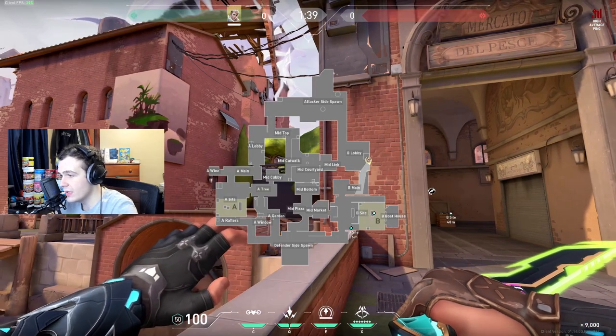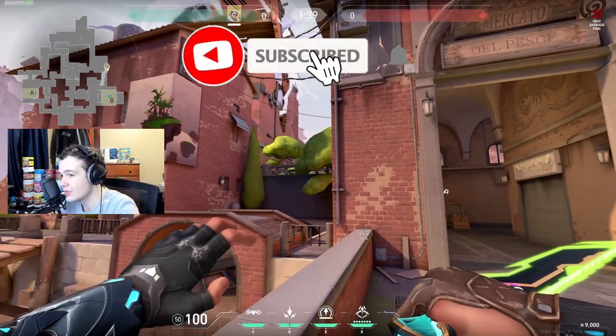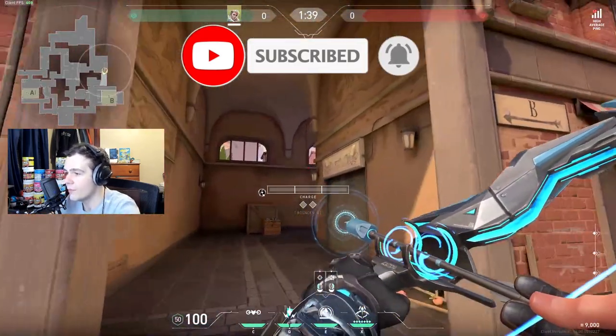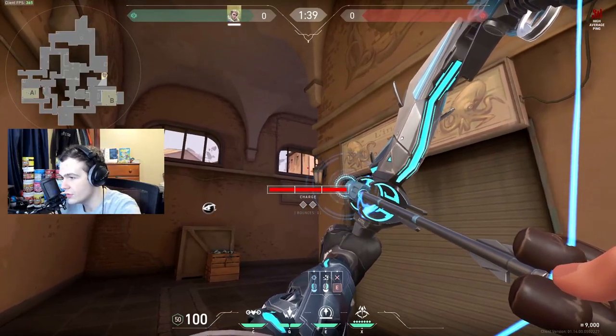So the one that lands up covers everywhere behind the box, and the one on the tree lands everywhere behind this box. Basically you use these darts to help you clear site, maybe get a pick with your ult, maybe make a play. It does not cover the back of site and it doesn't cover boathouse. This recon is used to cover boathouse — if you want to clear all the close angles you just come in here and shoot it right at the corner of this wall.